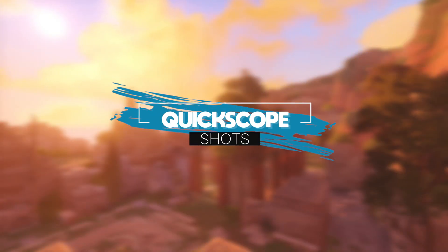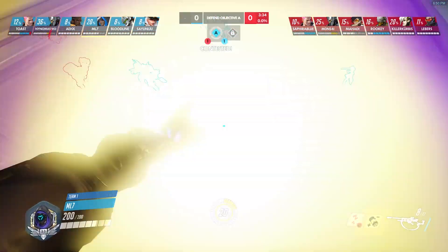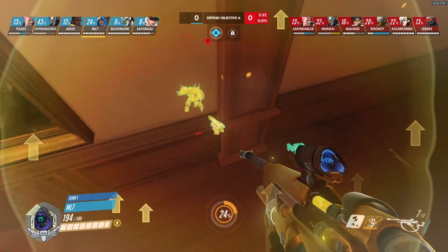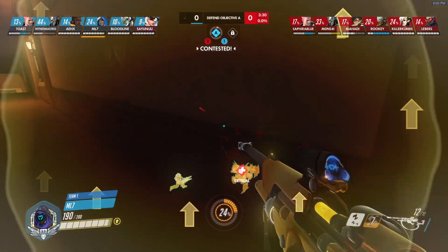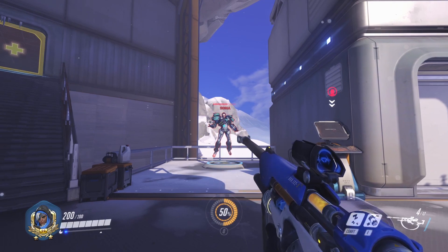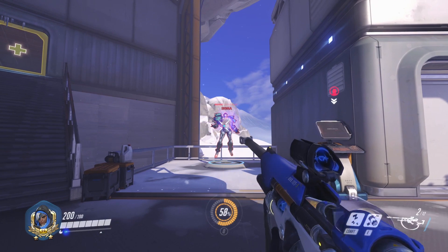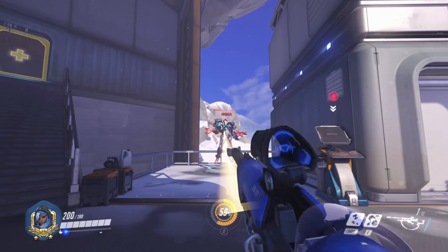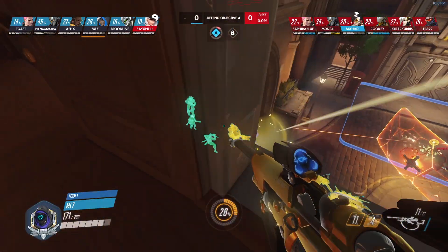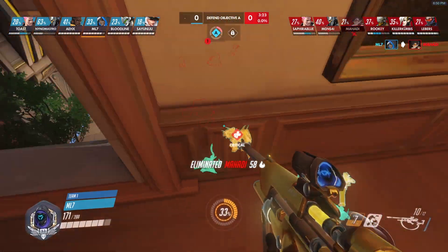Quickscope shots. Sometimes you need to switch positions while still doing hitscan shots, or you want to take duels without suffering a movement penalty so that you're harder to hit — this is when quickscoping helps. Quickscopes are done by entering the scoped-in animation, shooting as soon as the animation starts, and exiting the scoped-in animation after the shot is fired. For more information on quickscopes, I've covered the topic exhaustively in another video — check the description for the link.